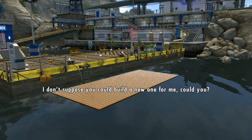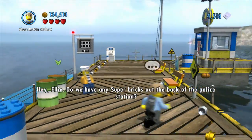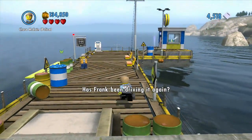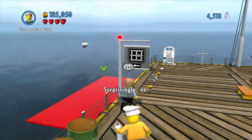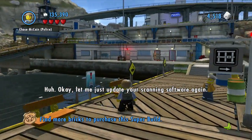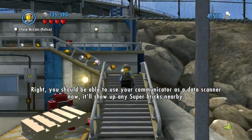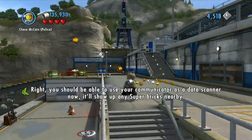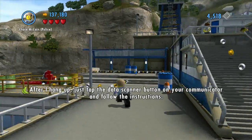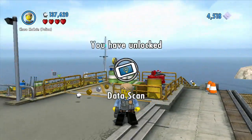What? I don't suppose you could build a new one for me, could you? Okay. I think I have my studs. Hey Ellie, do we have any super bricks out the back of the police station? I need to rebuild the ferry. Has Frank been driving it again? Surprisingly, no. Okay, let me just update your scanning software again. You should be able to use your communicator as a data scanner now. It'll show up any super bricks nearby. After I hang up, just tap the data scanner button on your communicator and follow the instructions.